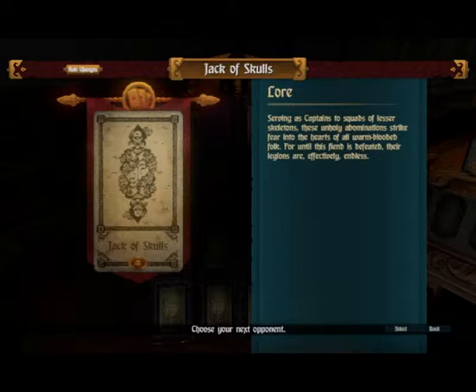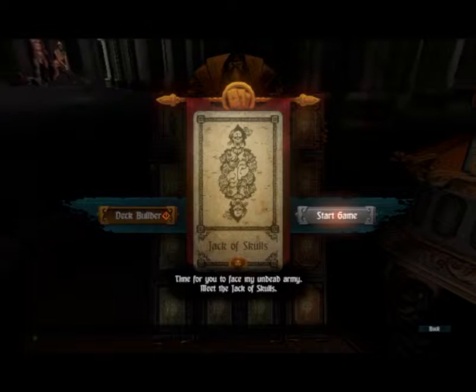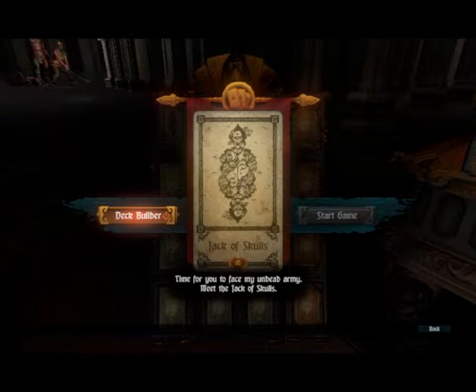Let's have a look at the Jack of Skulls. I believe those are the cards that are going to be in the deck for certain — you're going to add three Skulls and three Supply. There are cards in there. Time for you to face my undead army — meet the Jack of Skulls.